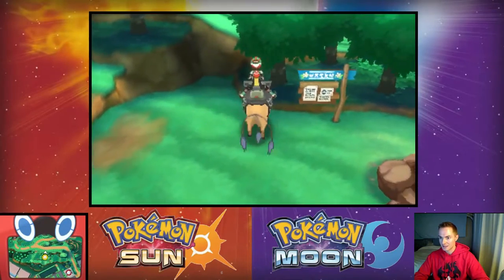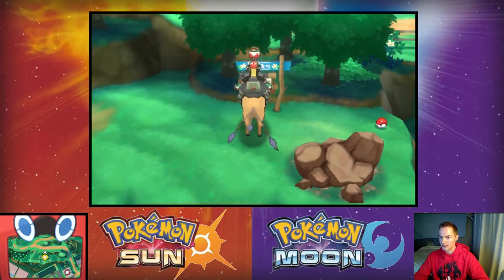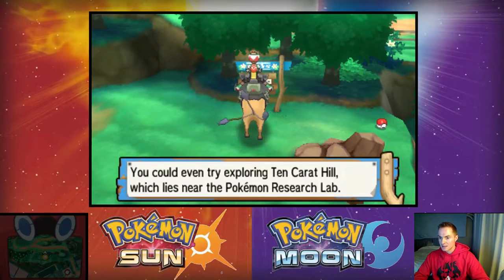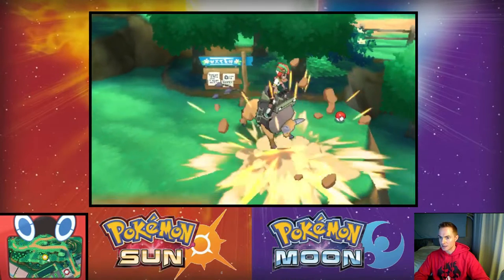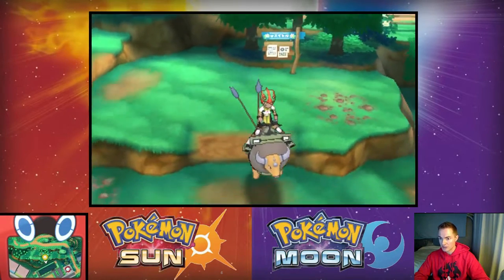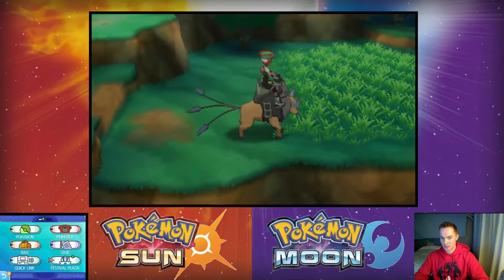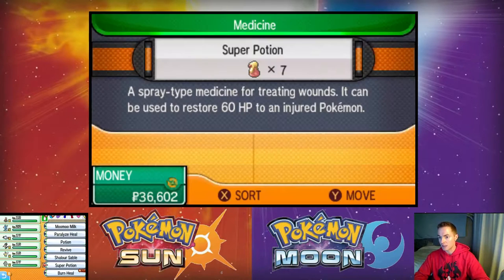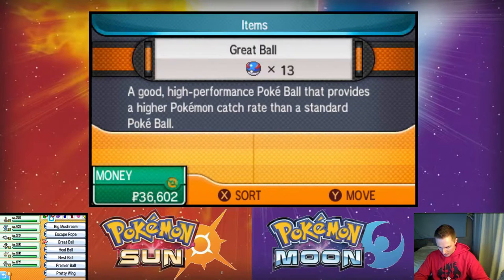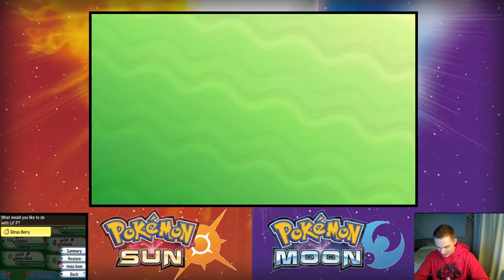The sign says: 'If you have Tauros, smash any boulders in your way — you may be able to reach new areas.' They're talking about Ten Carat Hill, which I'm already familiar with. I'll get a nugget — a little extra cash. I thought this was a secret I had completely missed but they're talking about Ten Carat Hill, which wasn't really a secret at all. I'm gonna pop a repel here because I don't want to mess around too much with catching extra fights on Route One.